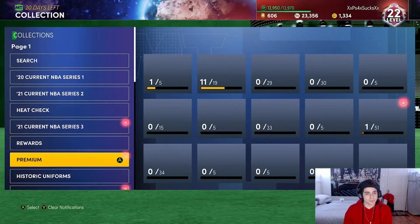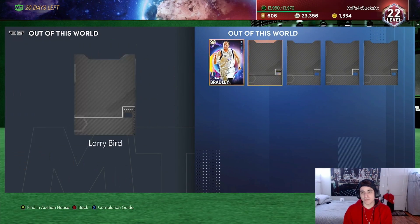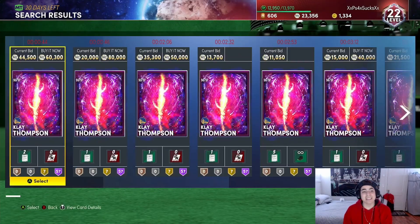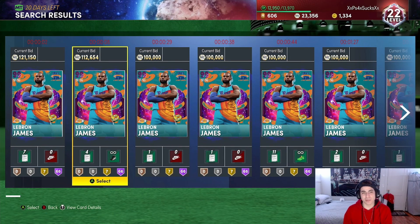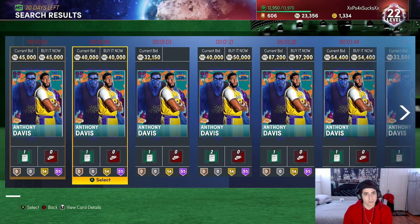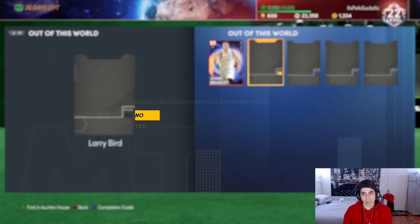These cards are out of this world — you're going to get a chance at getting one of these players. You got a chance at getting Klay Thompson, Damian Leonard, even though they're a little bit cheaper right now, probably because of the challenge, because people are getting really lucky. I think even LeBron's cheap right now — he's like 100k. If you're lucky and you get him at the right time, he's like 100k. He's below 30.